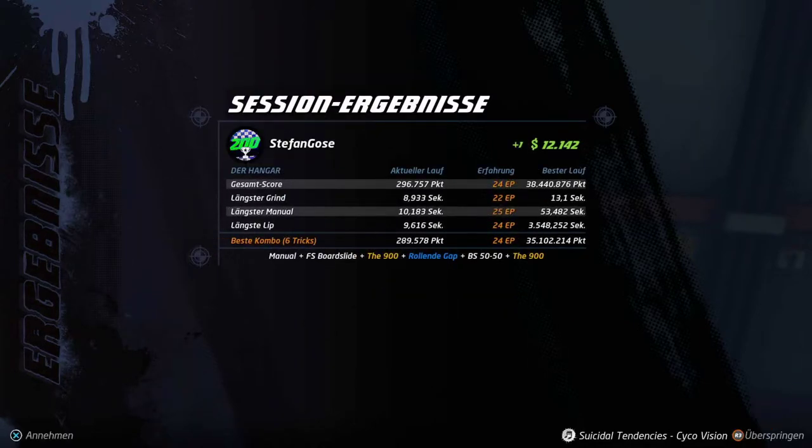As you can see, I did an 8-second grind which gave me 22 XP, the 10-second manual gave me 25 XP, and nearly a 10-second lip gave me 24 experience points. The high score is kept, so right now I only got 24 for the score and 24 for the combo — 48 extra points total.